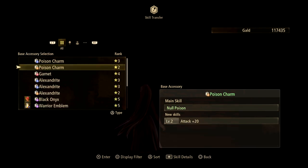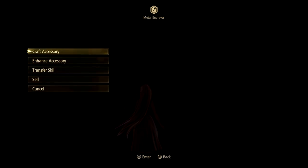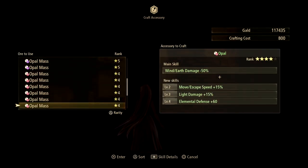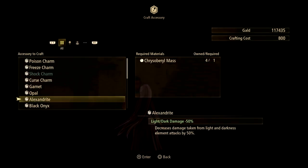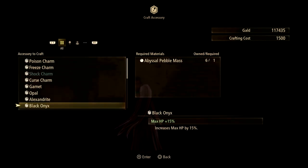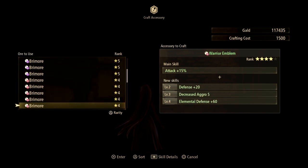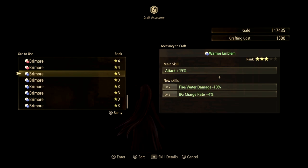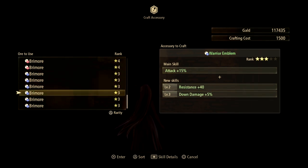Once you enhance it, you choose the skill you want to transfer and whatever slot you want, but once you use that accessory it's gone — you have to make another one. With that in mind, I recommend enhancing rank four or maybe even rank three, just because it requires a lot fewer enhancements.